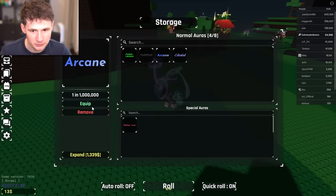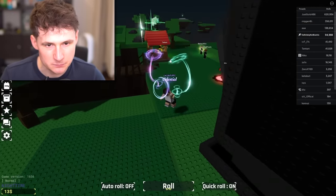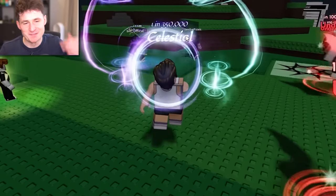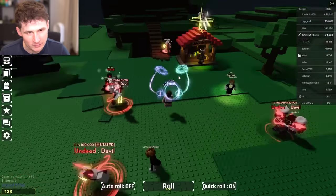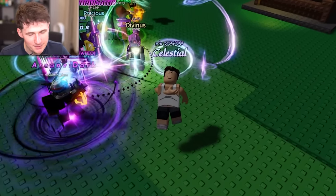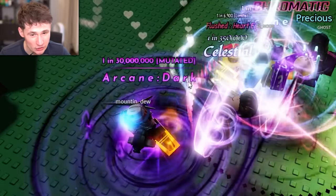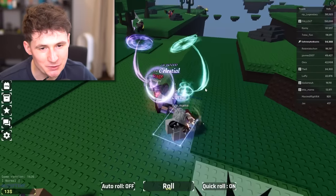With Celestial, you cannot teleport just like you can with Arcane. So I would still go for Arcane over Celestial, but both of them suck — I want to get the 50 million one. Speaking of 50 million, does anyone here have the 50 mil? I found a Chinese server full of tryhards. I feel like a complete pleb here. The rarest one is Arcane Dark, 30 mil. We've been through a dozen servers and no one has a rare one.